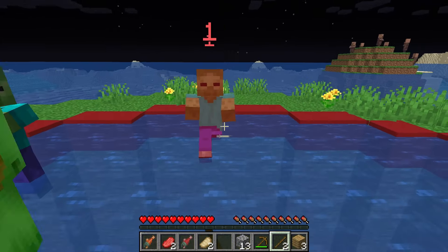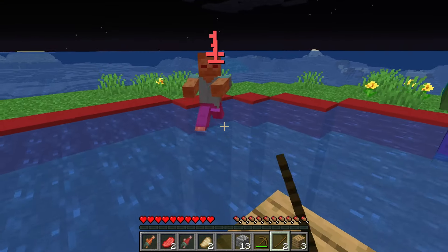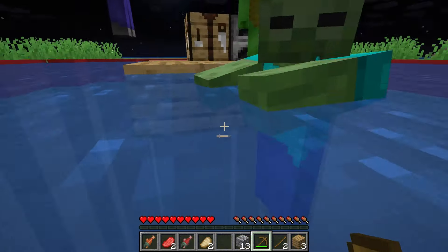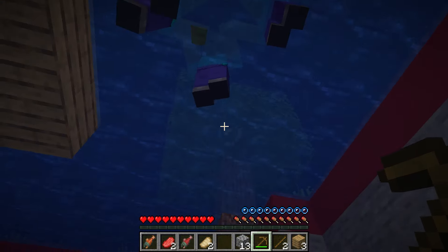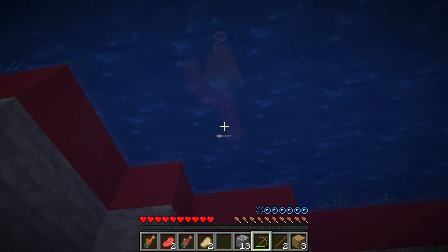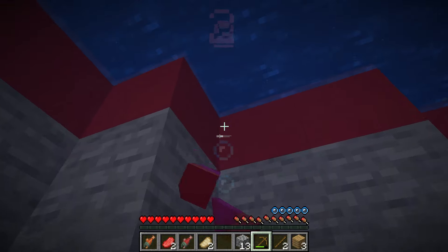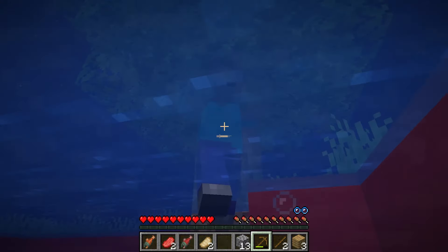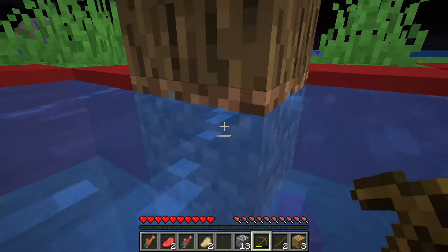Zombies! They're coming right at us! We have no weapons, just these sticks. How are we going to fight back? We have no choice. We have to stop them before they get to us. Stay close, Mikey, and hit as hard as you can. Take that! The stick may not be a sword, but it still works. JJ, how are you doing? I'm managing, but there's more and more of them. We have to fight them off as quickly as possible, or we'll just be surrounded.